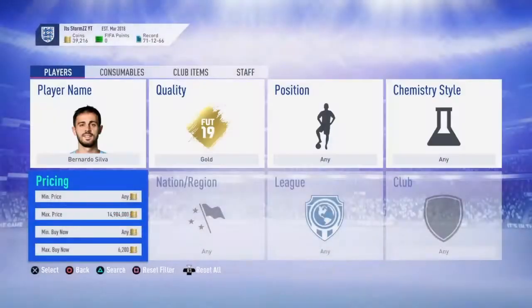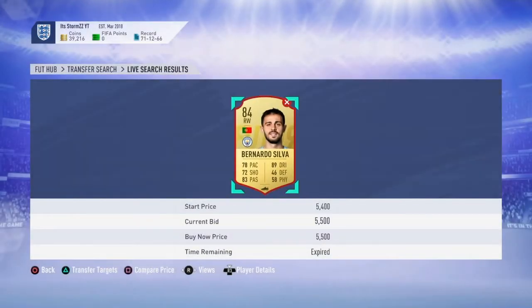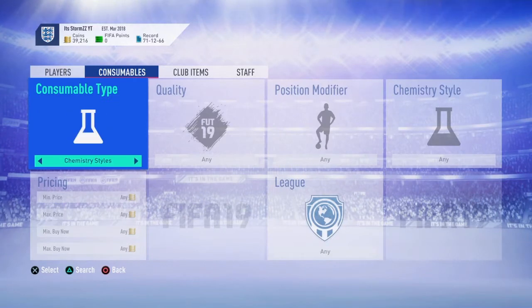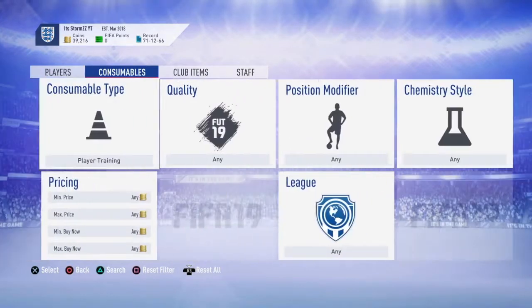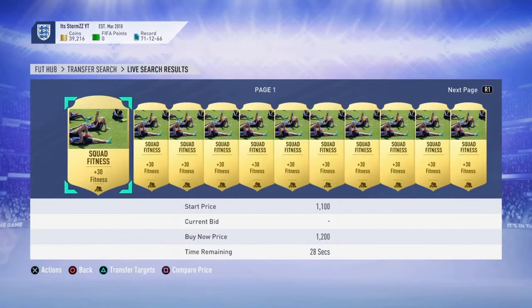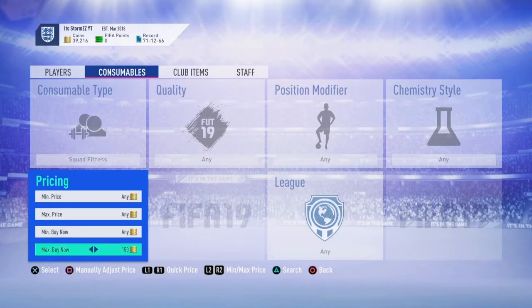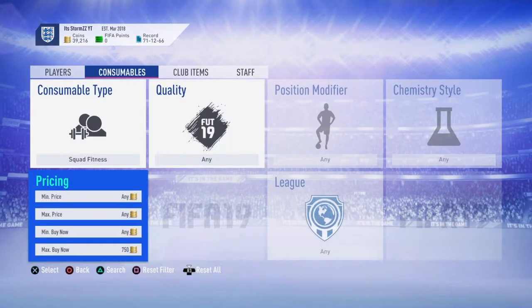I do recommend doing these two sniping filters I've shown you today. There is one last one I recommend - it's a consumable investment. If you don't know what investing means, it's where you buy a certain amount of these. Squad fitness is currently going for about 1.1K - I think you should snipe for about 800, or even 750 to 700.